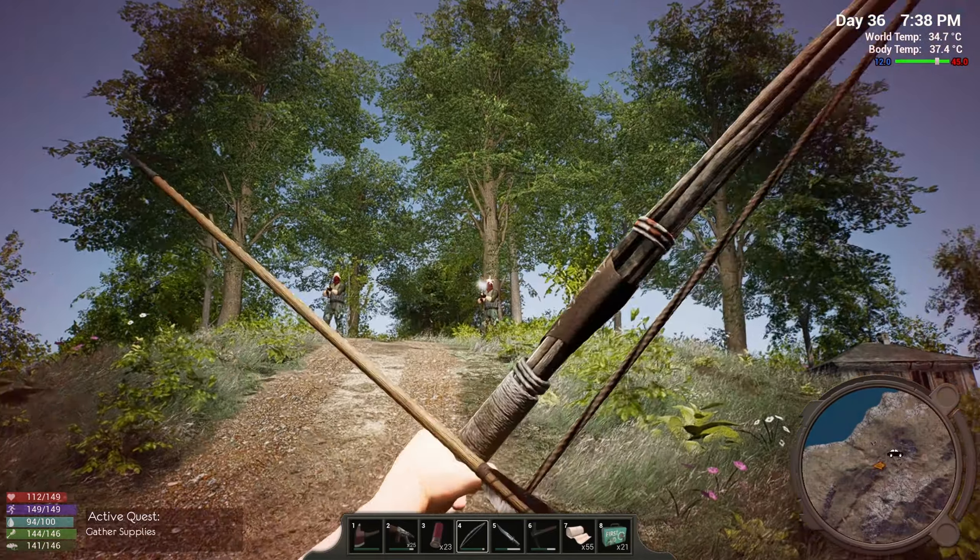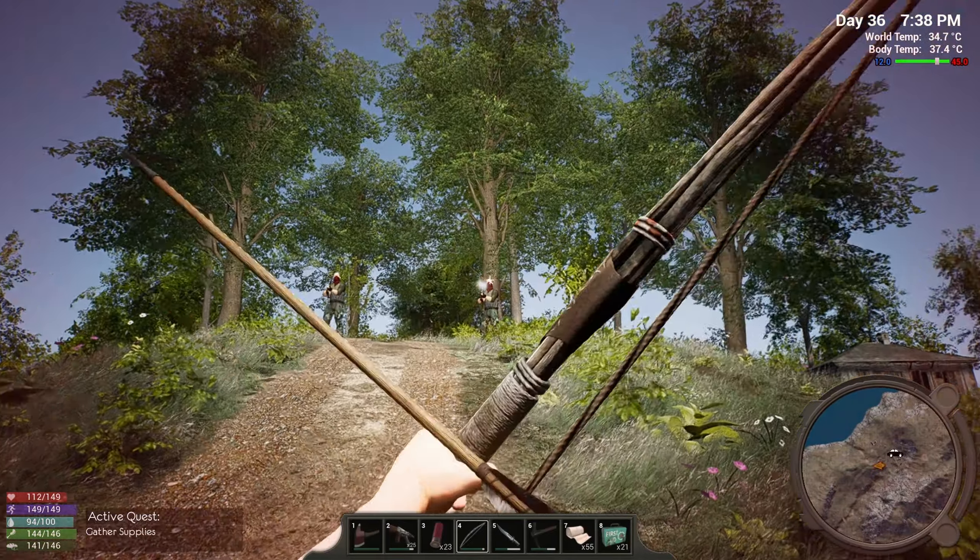We're gonna hit that other island, Pajiso, pretty quick, and see if we can find some more, then head back home and get everything gathered up. We're pretty loaded up on loot. Medical kits — we've got 22, so we can use a couple of medical kits now. I was just holding off until we got everything sorted.